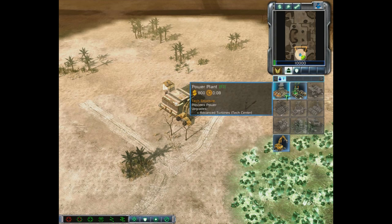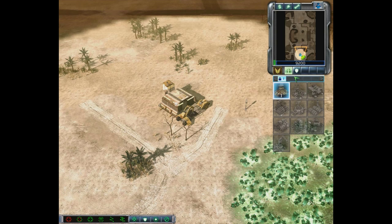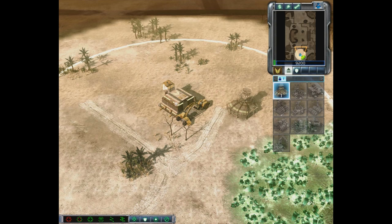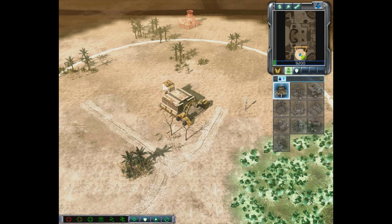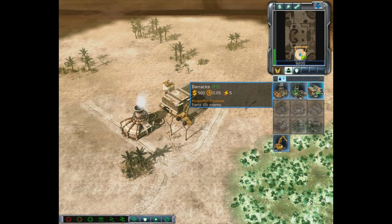Right now we need to get our economy started. The first thing we're going to build is a Power Plant. Clicking it queues up a build — it costs 800 credits and takes 8 seconds. This number in the corner is our amount of money, or credits. The Power Plant is now built and ready to be deployed. If we click it we get a template showing where we can place it. The large ring is our construction range — if placed outside the ring it shows red and says 'cannot deploy here.'